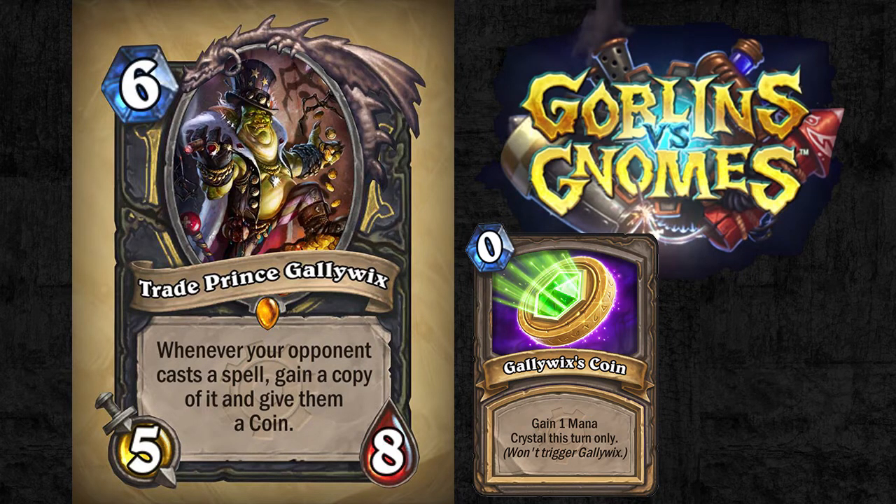If your opponent decides to create themselves an Innervate by dumping two of their spells on the board to remove this guy and your other guys, that's okay — I mean, they just gave you the removal anyway. Innervate is very good, but it's usually not that good.